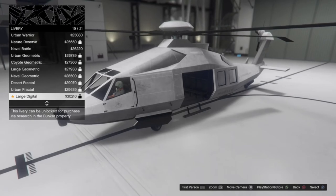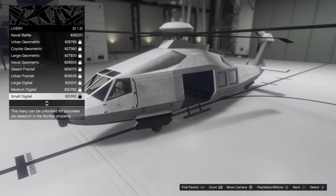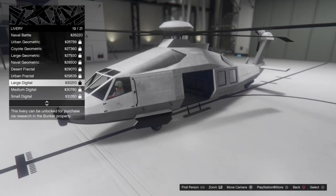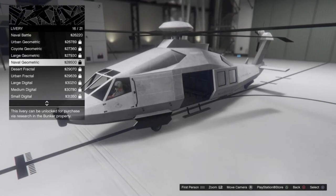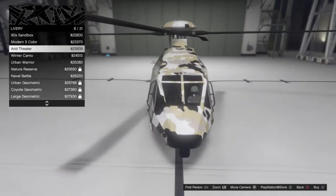We've got coyote geometric, large geometric, naval geometric, desert fractal, fractal — I think that's how you say it — urban fractal, large digital, medium digital, and small digital. It appears they seem to be adding more research options to the bunker. I don't know if these were original research options, but someone can let me know in the comments.